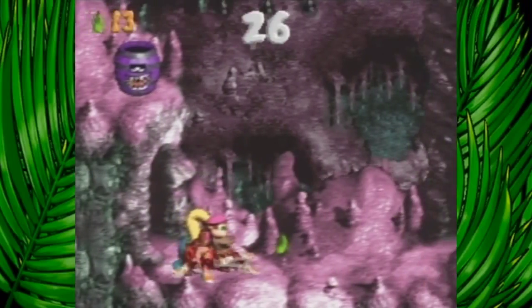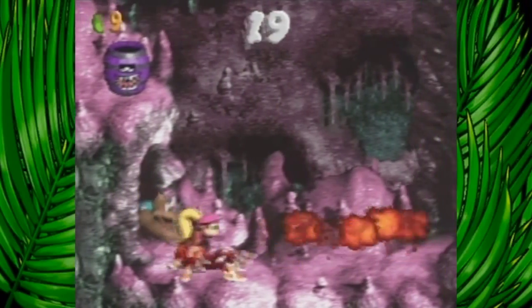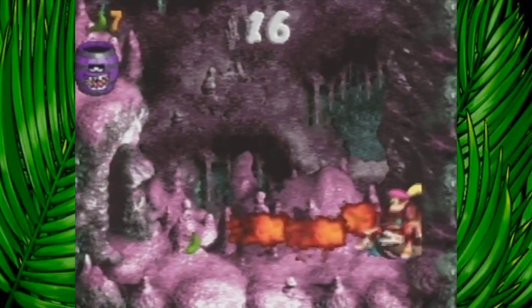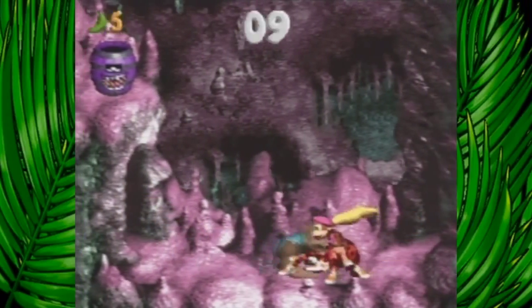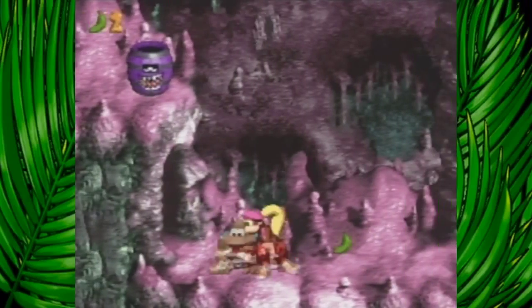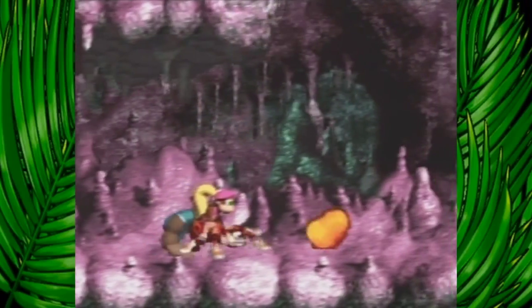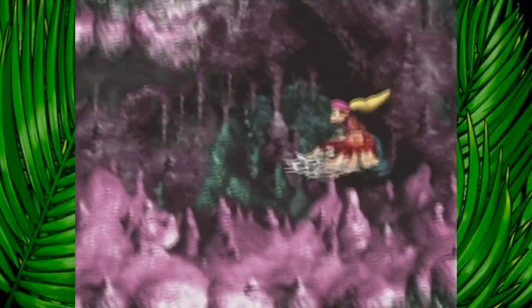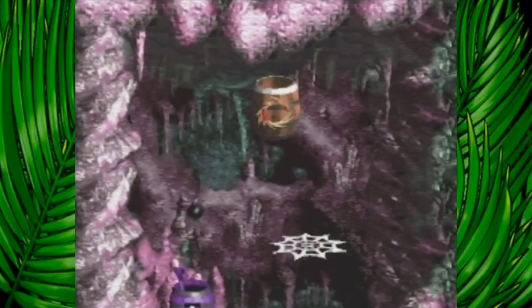Oh my gosh. Okay, you can hide in the cave. I'm not gonna make that one. I wish they would spawn closer. I ran out of time and it spawned right there. I should be able to get this one though, because it spawned behind the sign. That one's kind of a little bit about chance — you kind of just have to get lucky that the bananas spawned near where you are.